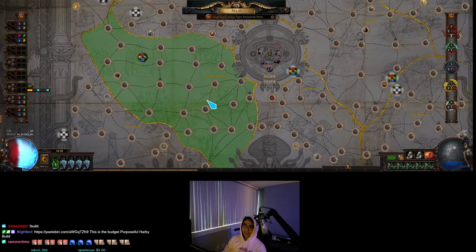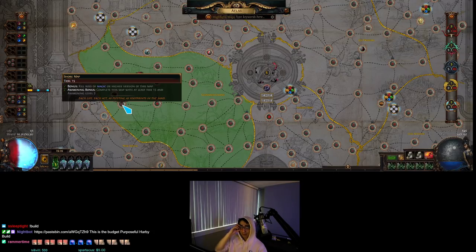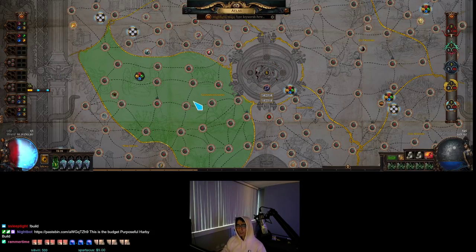A common question I get asked is: can I spawn all four Conquerors in one zone? Yes, you can — that's exactly what I do. This is Al-Hazmin. I'll kill him and do Veritania, Baran, and Drox in the exact same zone, even on the exact same map if you want. You can't spawn these Conquerors on Zana maps or unique maps, so just pick one map.